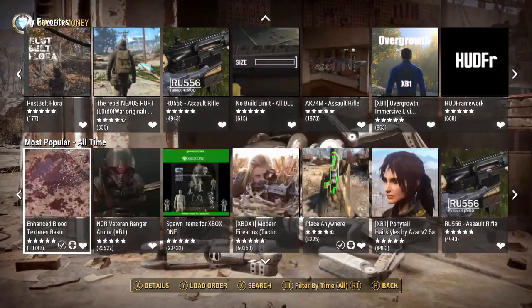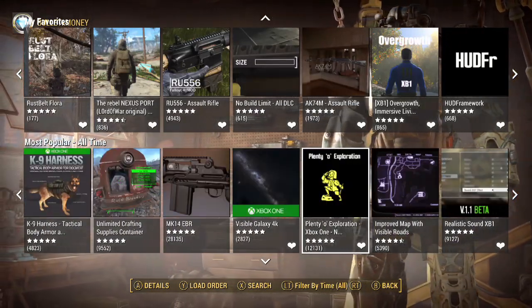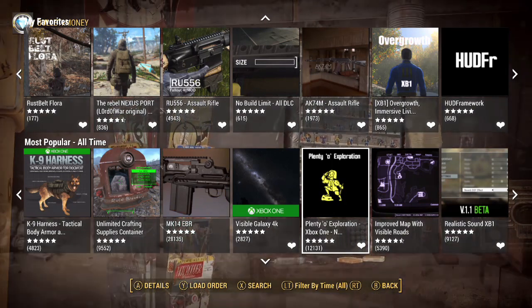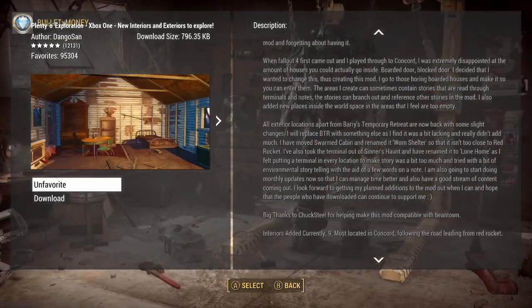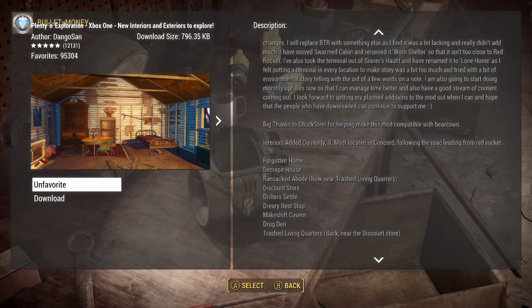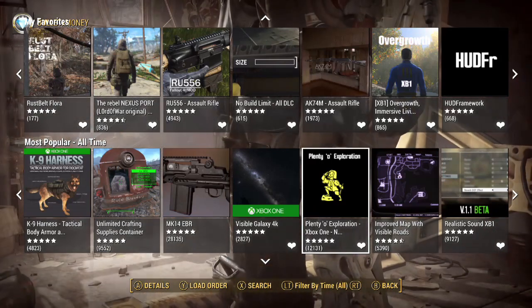There are thousands of armors you could download — different power armors, different regular armors. If you feel like you just want more diversity, that's always an option. One of the best mods is Plenty of Exploration. Keep in mind it may conflict with things like Overgrowth — there might be a tree inside a building — but it actually adds a lot of different buildings, interiors, and locations all over the map that you wouldn't even expect. It's a very well-done mod that works pretty well.